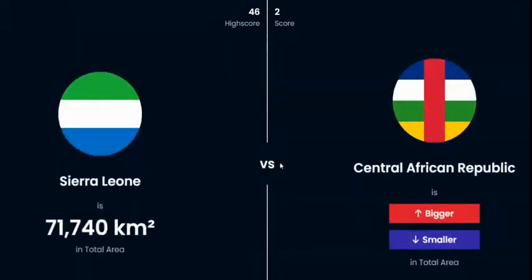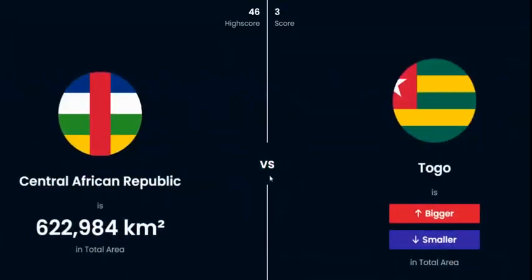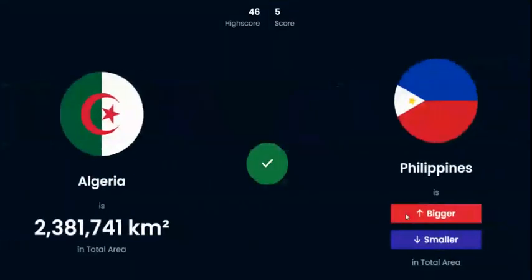Central African Republic or Sierra Leone — that one should be pretty easy, so I'm gonna give you a second, and the Central African Republic is larger. Togo or Central African Republic — if you know what Togo looks like you should be able to do this one quick, and it is much smaller. Algeria and Togo — if you know about Algeria and Togo you should be able to do this one easily, and much larger.